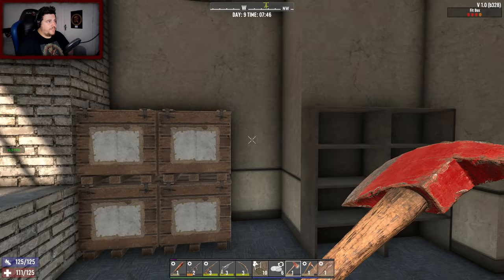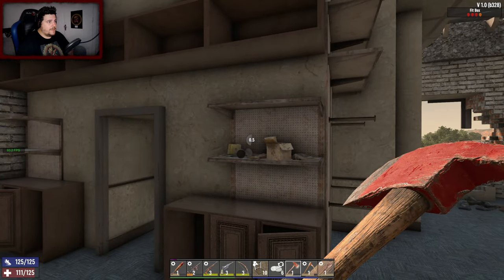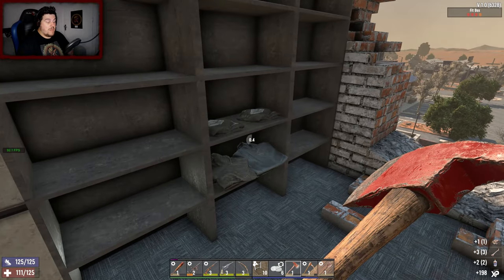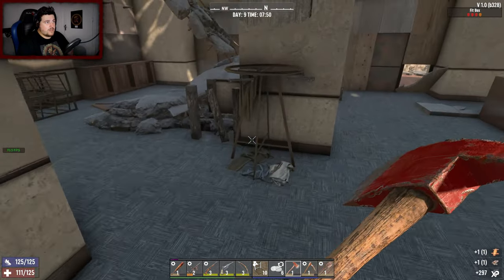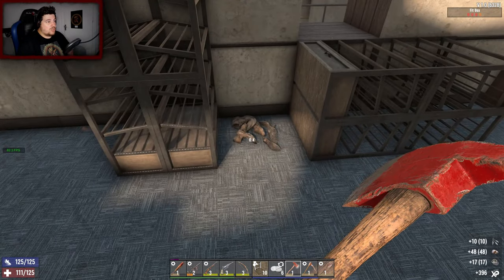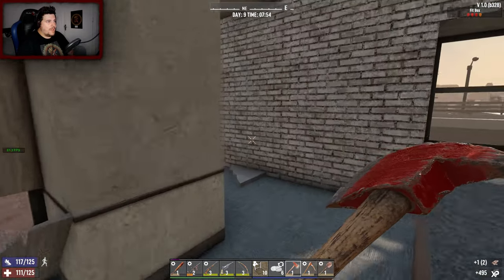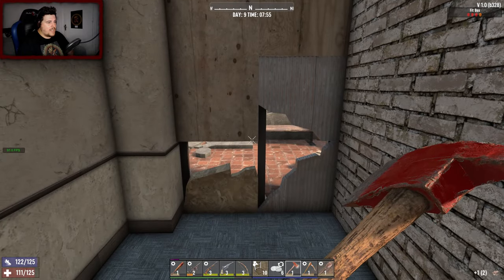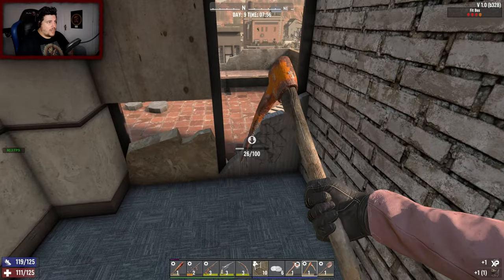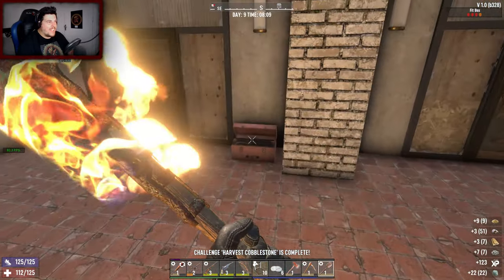We've got all our stuff. We need to make this a little bit more homely and safer, do a bit of looting, get some clothes - maybe there's some armor for us. Leather - some shoes, running trainers, all right. We'll maybe have an access to get to the roof - a different access instead of the collapsed roof. Harvest cobblestone - have I not even done that yet?